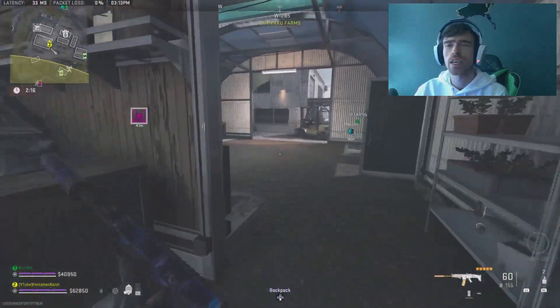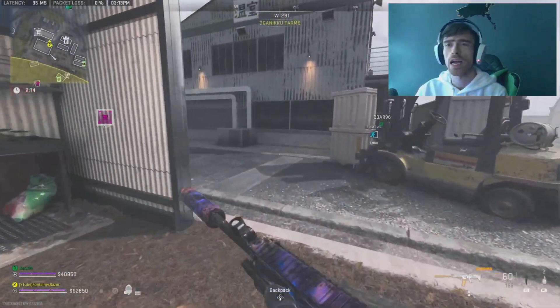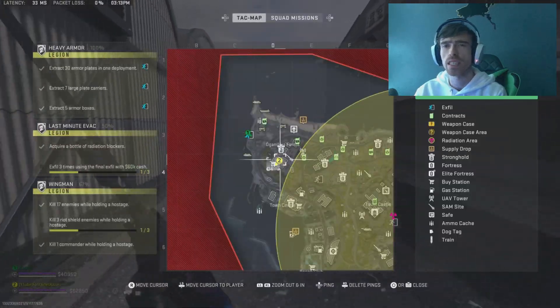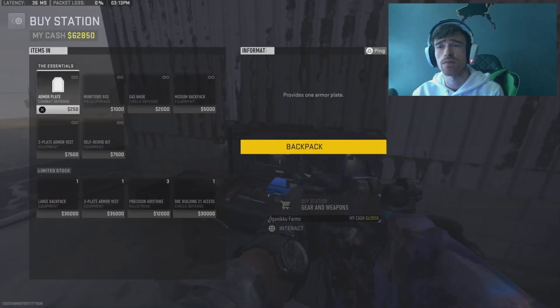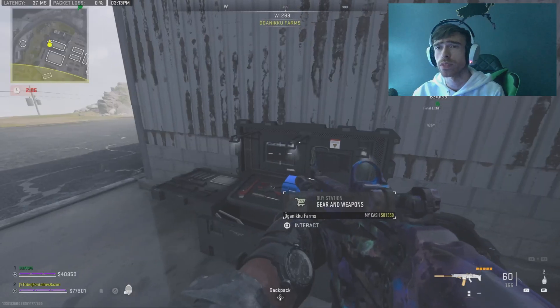Ladies and gentlemen, welcome to DMZ Quick Machine Guys. Today we are looking at last minute evac. We gotta get a bottle of radiation blockers found in medicine cabinets and loot boxes and radioactive material contracts. And we gotta get $60,000 and exfil on the final chopper three times in a row.